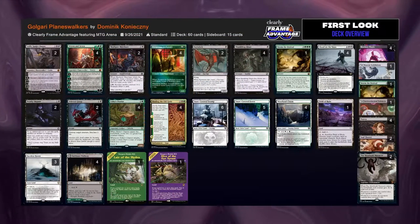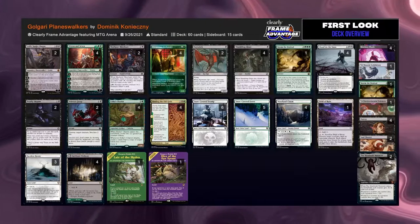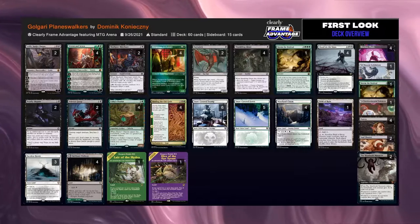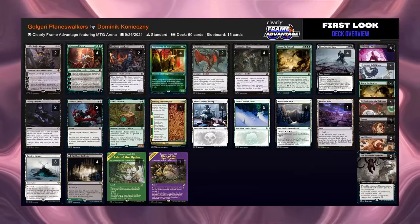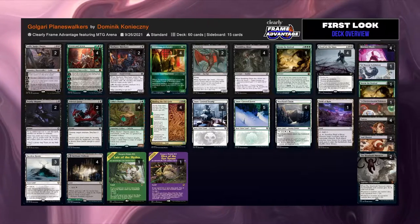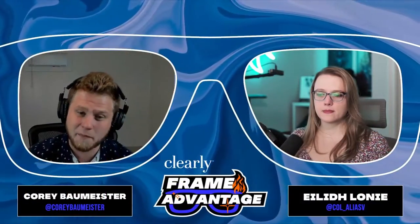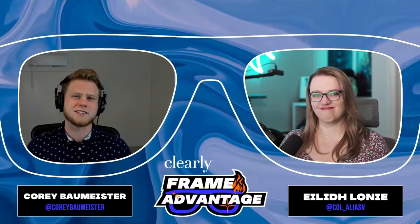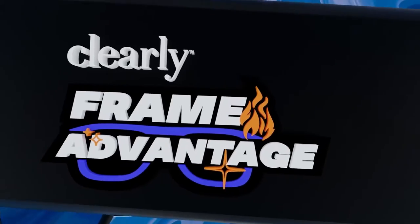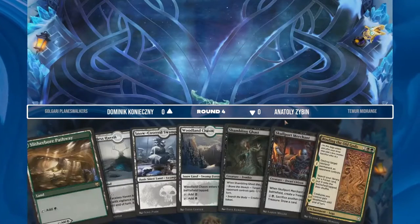The opponent is going to be Dominic — I'll just call you Dominic — playing Golgari Planeswalkers. More Azika's Chariot, which is going to be the name of the game in standard for a while because the card is so good. It takes advantage of the Azika's Chariot plus Renin Seven plan, but also does the Blood on the Snow plan to bring things back. It's not quite picking a lane — trying to get the best of both worlds. Sometimes that pays off, sometimes it falls flat. Let's see which pans out: Dominic versus Anatoly, Golgari Planeswalkers versus Temur Midrange.